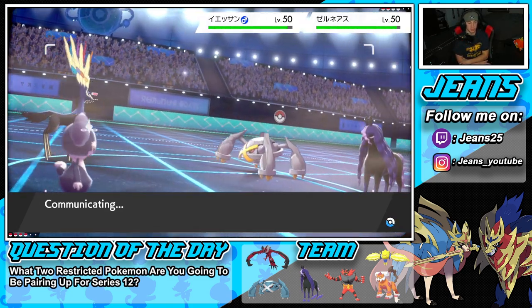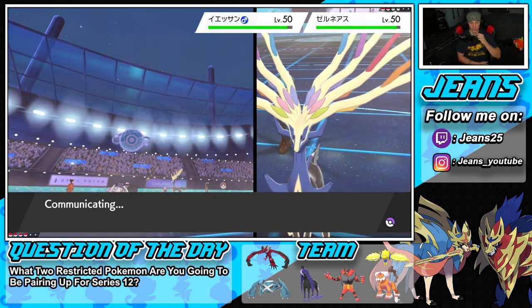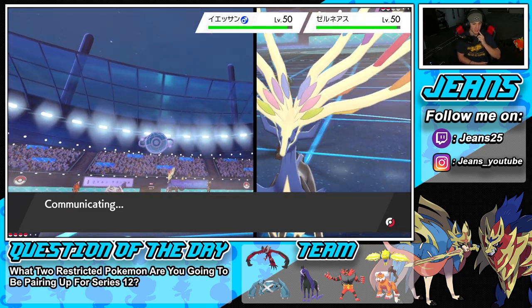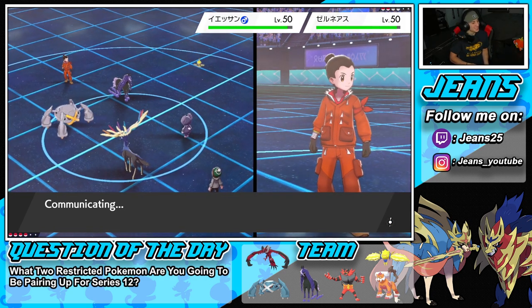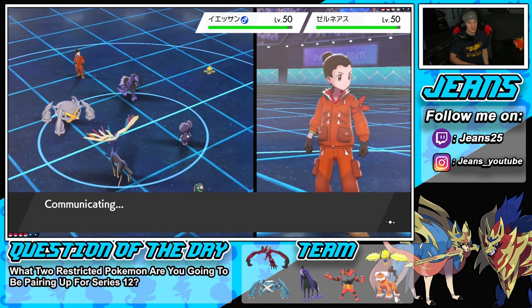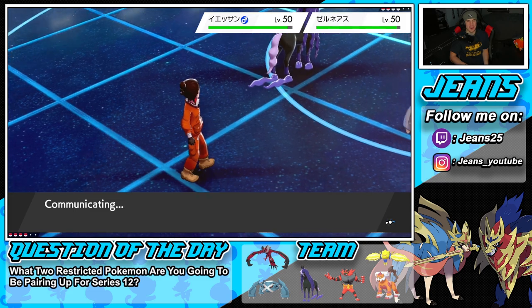Super strong Pokemon — definitely a huge threat. Let's see what you've got, little deer dude! Xerneas is such a threat. I love it though — I think it's such a cool Pokemon, definitely a cooler looking legendary with those rainbow antlers.